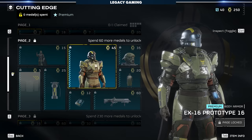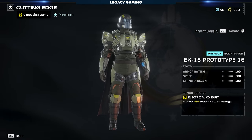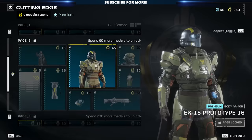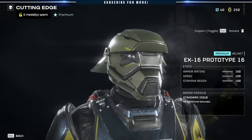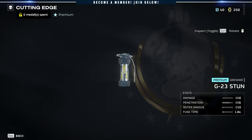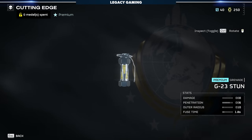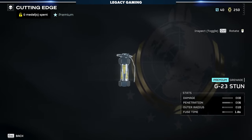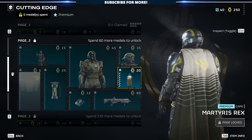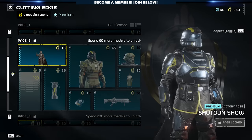Moving on to the next armor set, the EX-16 Prototype 16 — again, the armor passive effect is exactly the same with Electrical Conduit, and the armor rating, speed, and stamina regen are exactly the same as the first set. So really, this comes down to cosmetics: whether you want the green set or the tan set. There's also a helmet to match. This is also where you can unlock the G-23 stun grenade. I don't know which players would use a stun grenade over a damaging grenade, but if you're looking for more of a utility option, the G-23 stun is now available. We've also got some super credits, a new player card — the Matrice Rex — and the matching Matrice Rex cloak, as well as a new emote: Shotgun Show.